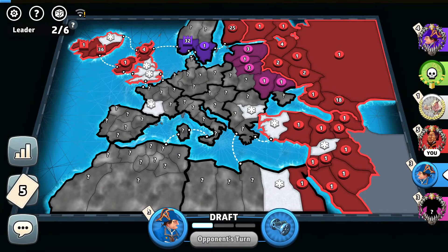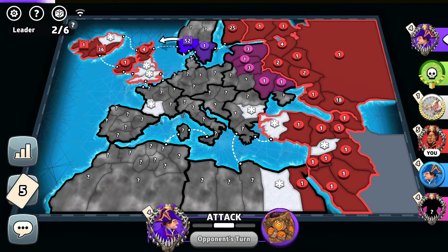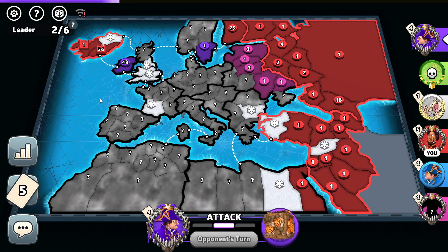4 troops by blue — the blue player has lost his capital. 20 troops by purple — 52-troop cap. He will check me out. Yes he does, takes over island as well. What will he do about that? If you blitz, you lose it, purple. Are you sure about that?